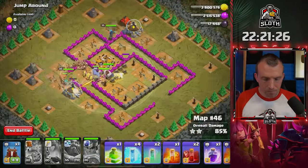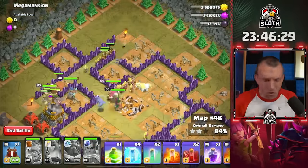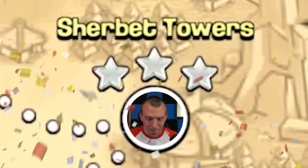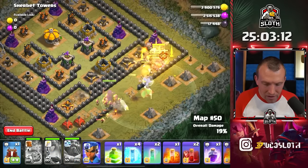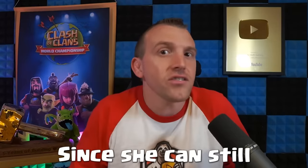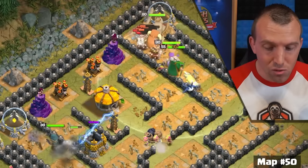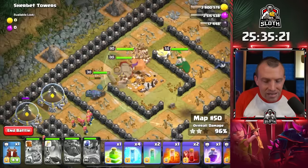I was definitely having fun, but it was starting to surprise me how each map was getting so much more difficult. Sherbert Towers, the 50th map — let's see what happens. King ability, Queen ability — let's try and catch the barbarians and archers and use the Royal Champion to the left-hand side. The hero extra life has been my savior even though my heroes are taking some damage. Sherbert Towers completely destroyed. 50 maps down, no giveaways distributed just yet.